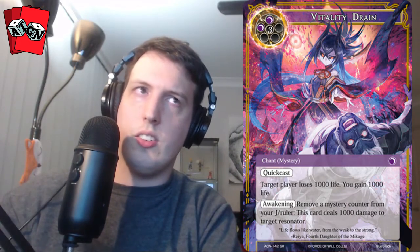Next pack — we have a secret rare: Vitality Drain. This is probably going to be one of the new win conditions for many darkness control decks. Darkness has previously had trouble closing out games — this is one of the ways to do that and stabilize. It's a five-cost: target player loses 1,000 life — they just lose it — and you gain 1,000 life. That's a 2,000 life swing. Additionally, remove a mystery counter from your J-Ruler: this card deals 1,000 damage to target resonator. So you can also kill something at the same time. Very strong — I think this card may end up replacing Observation moving forward.